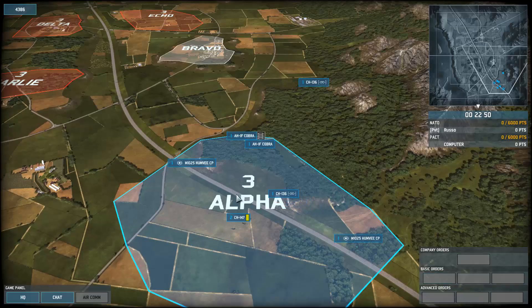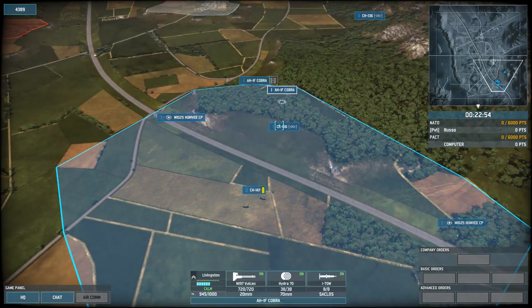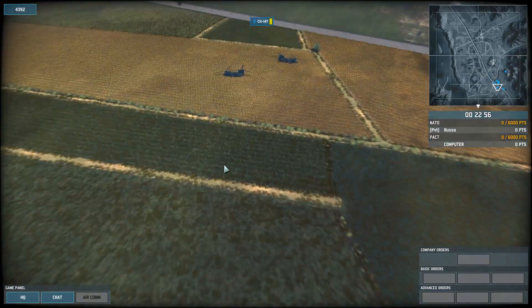Welcome to Helicopter Basics. What I've got here is a few Cobras, a Recon Shopper, and two Supply Helos.